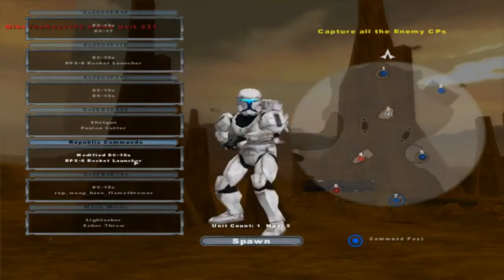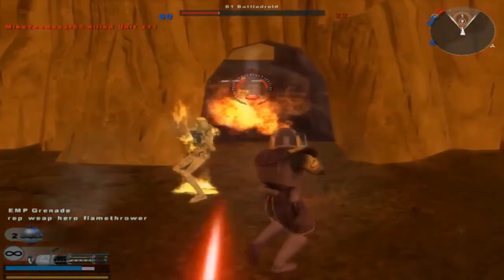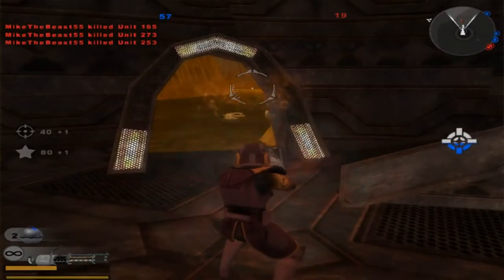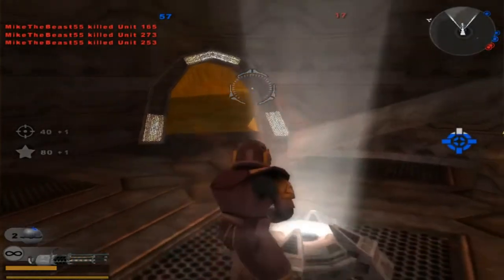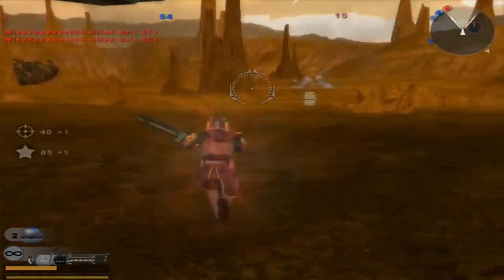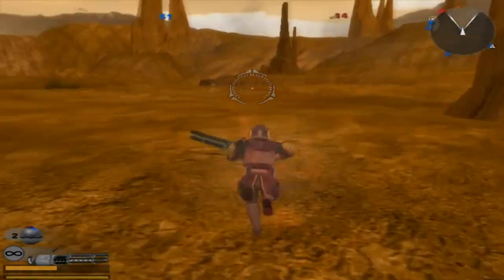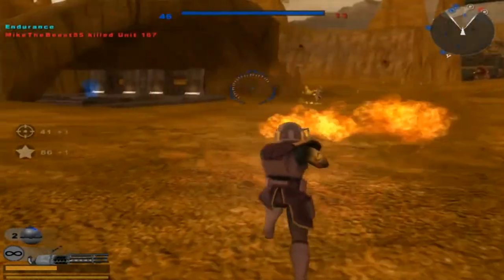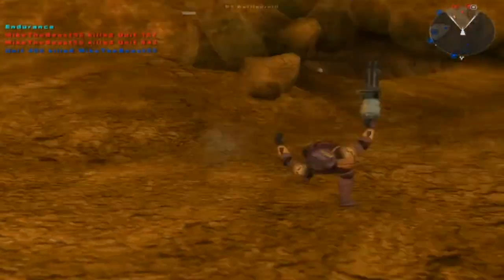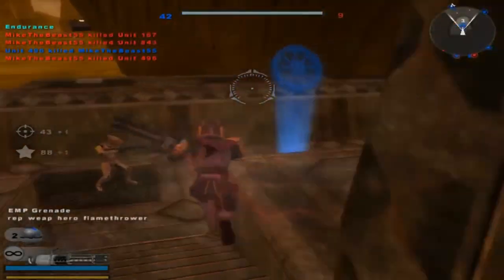Let's spawn back in. Oh, he's got a flamethrower — that's pretty cool. We lost control of a command post. Another command post for the Republic; they're losing reinforcements, keep it up. The command post is under Republic control; hostile reinforcements are being depleted. The command post has been lost, but not the battle. They're losing reinforcements, keep it up. The command post is now under hostile control. I still killed unit 496, I'm happy. The command post is under Republic control.